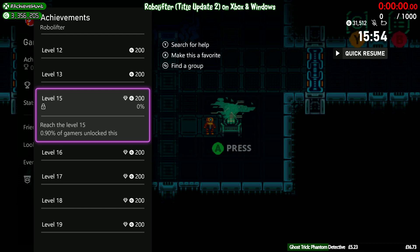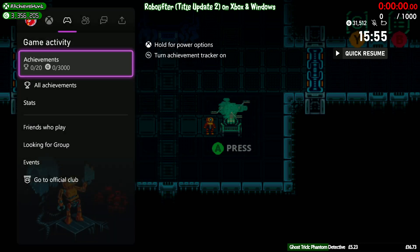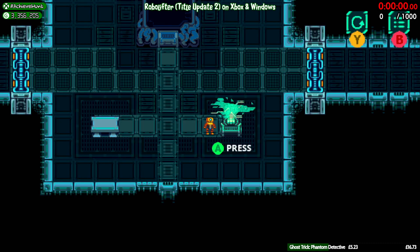So basically, to get the new title update achievements, you need to start levels 16 to 20, and that's it. Now, for some reason, when you load up a level in this game and then exit out by holding the B button, it will unlock the next level. Using that, we can get you the achievements like this. Let's start the clock.